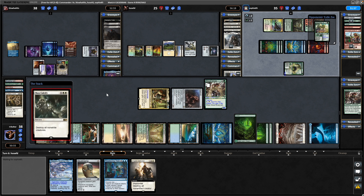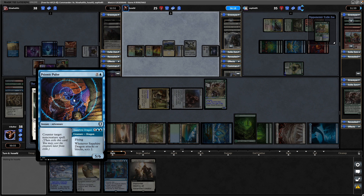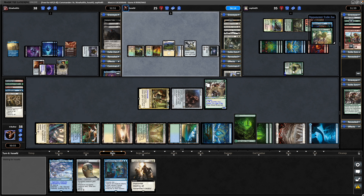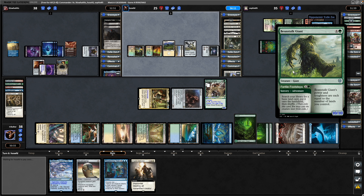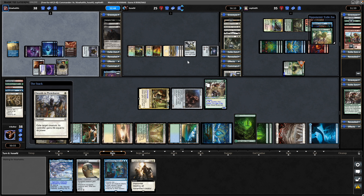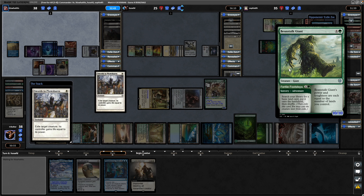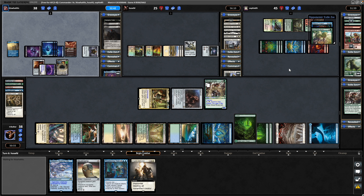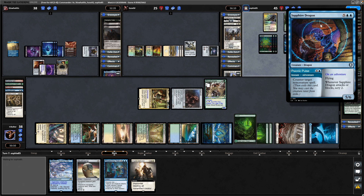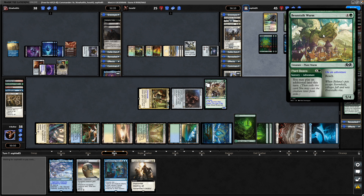Going to see a counter - that is a Psionic Pulse, so countering a non-creature spell. We all seem to be ganging up on the white player, so really wants to keep that Beanstalk Giant. Then Swords to Plowshares from the white player - he's bringing it on himself in all fairness. That goes on the Beanstalk Giant, gaining 10 life over there. Probably should have waited to see where that swings in first, but letting a blue player untap might open up more counter magic. There's a Sapphire Dragon in the exile zone and a Beanstalk Worm.